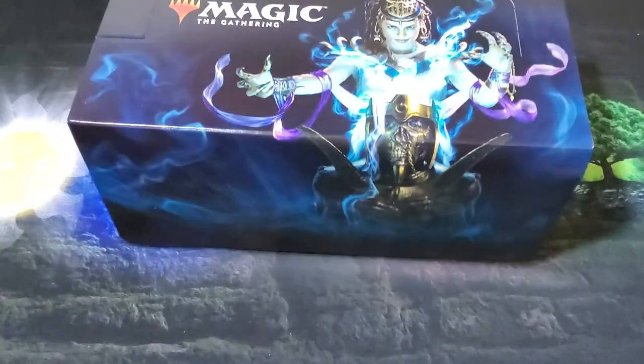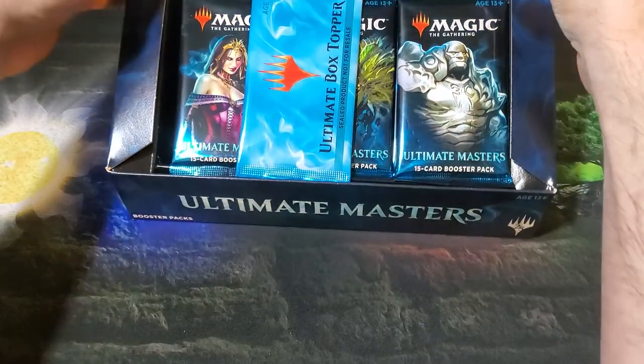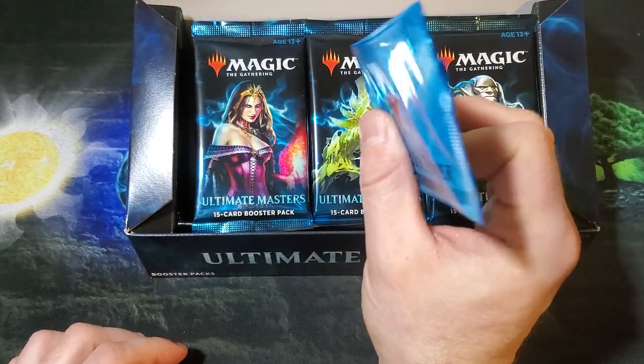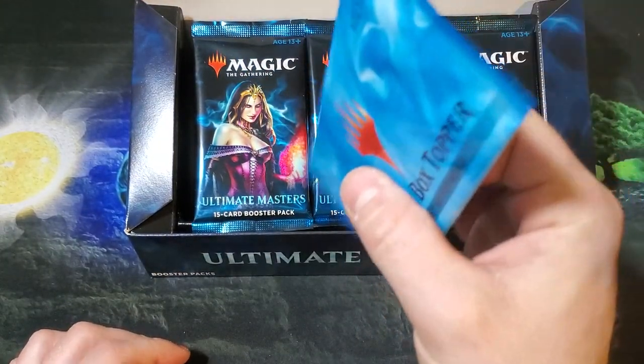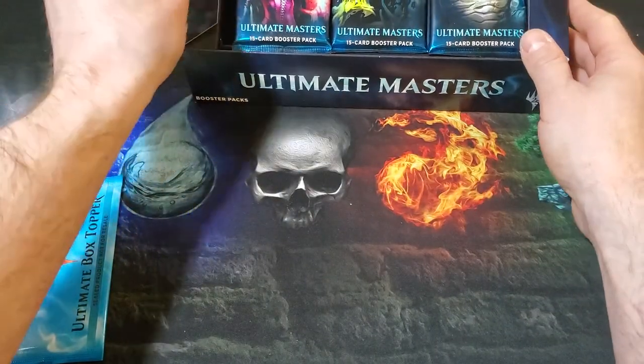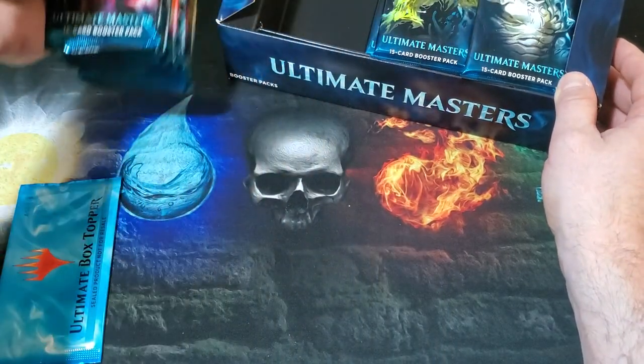So far it looks like the box topper is not bent. In my last video the box topper came in bent, so this one looks like it's in pretty good shape — that's good. Let's get all these packs out of here and just tear them open.